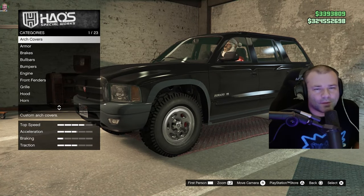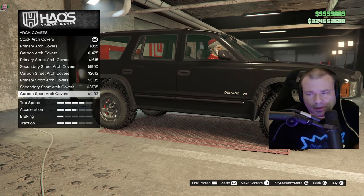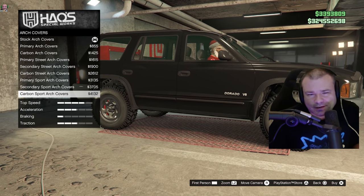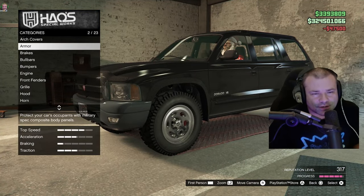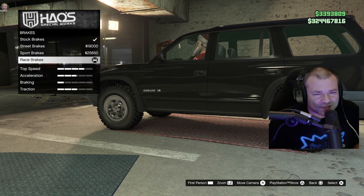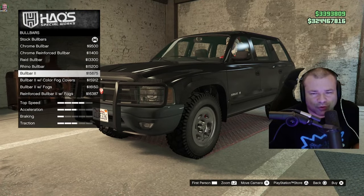At the LS Car Meet — let me know in the comments where you customize your vehicles in GTA Online. Arch covers: I like them, they might prevent the car from getting dirty, but this is a video game. Let's go with the carbon sport arch covers. Armor all the way, no question. Brakes — we'll go race brakes. Does anyone ever pick sports, street, or stock brakes? I always assume the last one is the best. Bull bars — this could easily be an SUV with a bull bar.